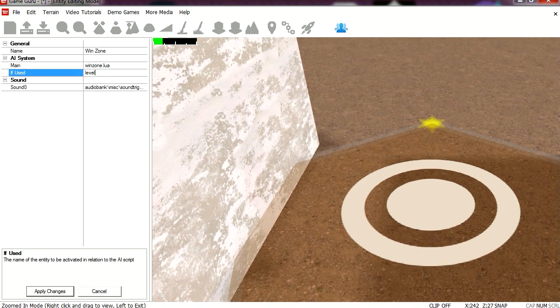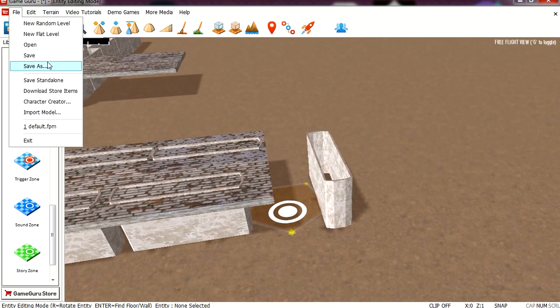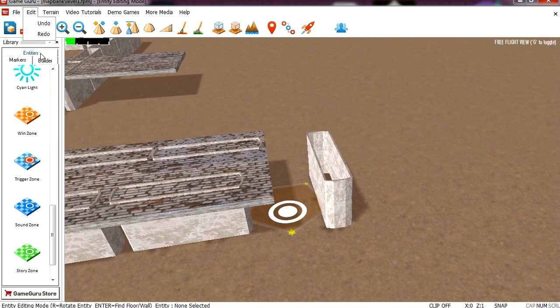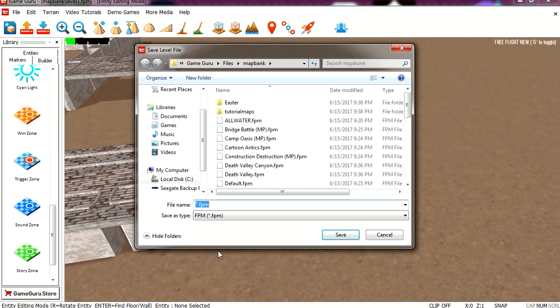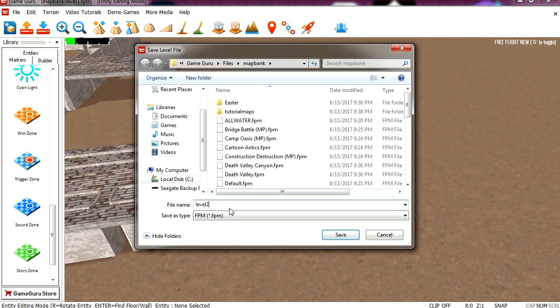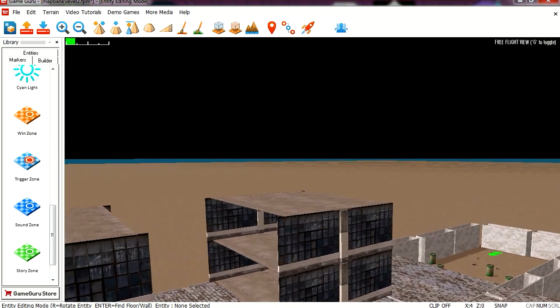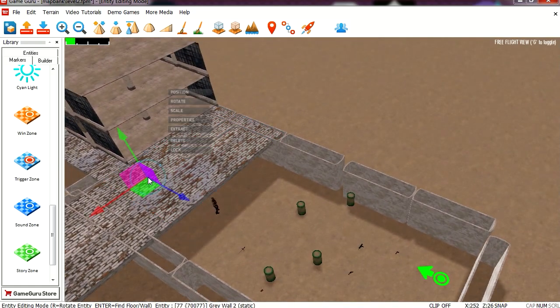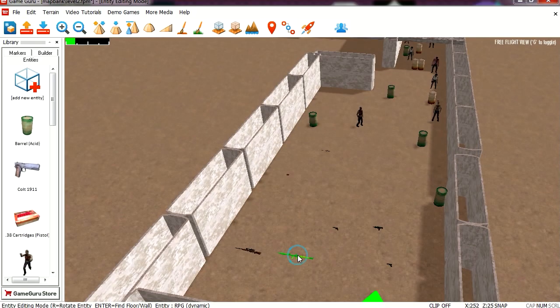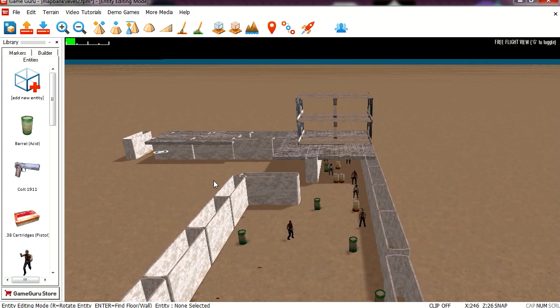We can call this level 2. So we're gonna save this as level 1, and we're gonna save another copy as level 2. So now we're in level 2 and we have to modify this to look like level 2. RPGs at the beginning — just because we can. Let me set this to unlimited ammo, and everything else is going to be pretty much the same thing.